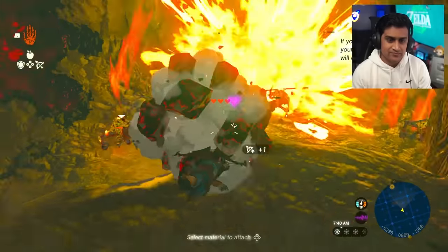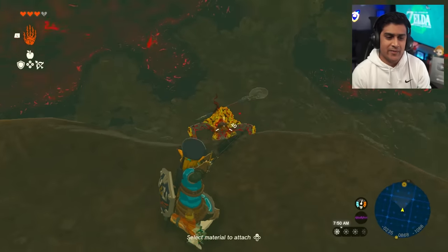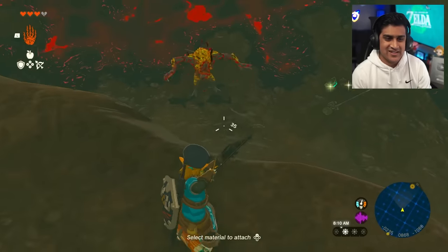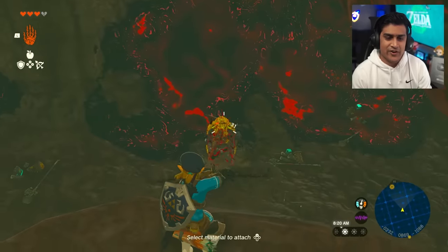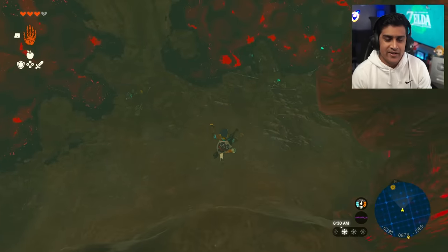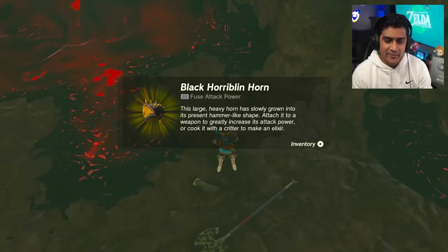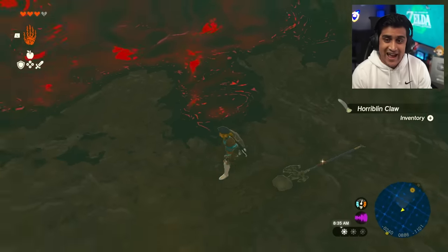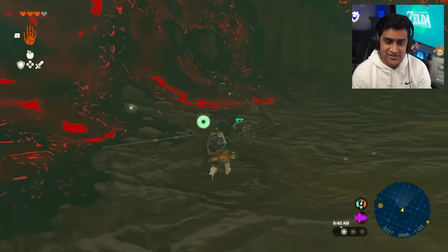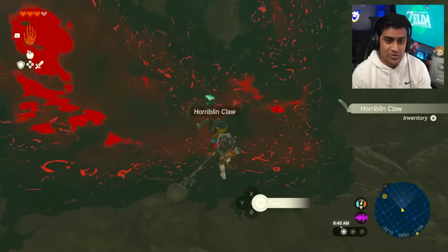I had some rubies from mining so I'm going to use those to do damage to these guys. If you get hit don't worry - you're not dead yet. If you have enough arrows you should be able to nuke these guys. Go ahead and pick up the loot - the Black Bokoblin Horns give you 22 fuse power, which is going to be huge for the upcoming fights.